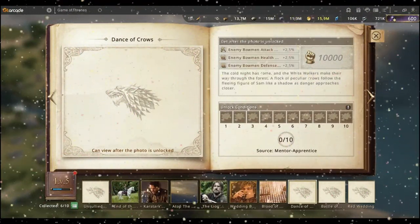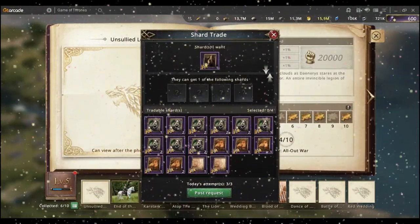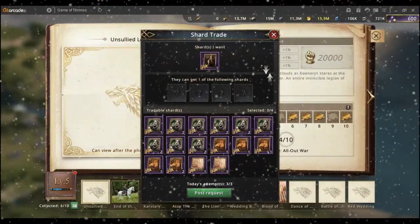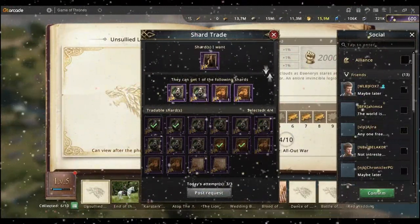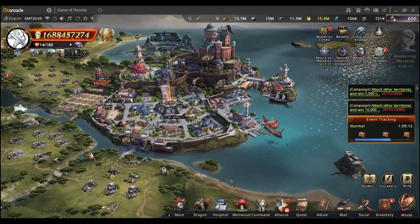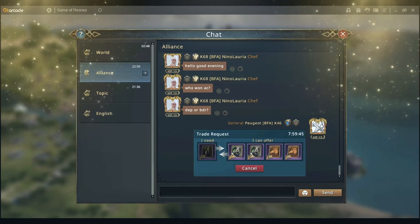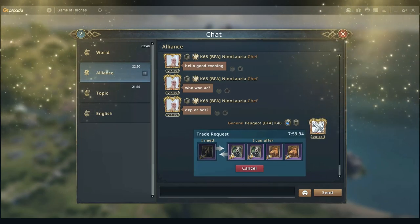In order to get the right numbers you need to trade. To trade, click on the shard that you need — let's say this one — then it opens a trading window. This is the shard you want, and then you can choose up to four different shards that you already have to offer in exchange. You post the request — you can post it to the alliance chat or to a friend you've spoken to who agreed to trade a specific shard. When posted to the alliance chat, others will see this trade request: 'I need this shard, I offer one of those.' The request is valid for eight hours, and if they have the shard and need one of those you're offering, they can click and the exchange is done.